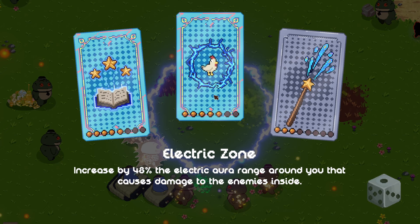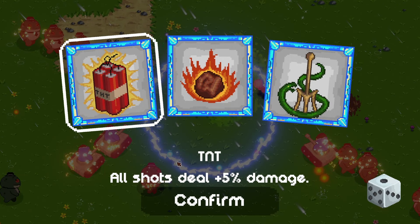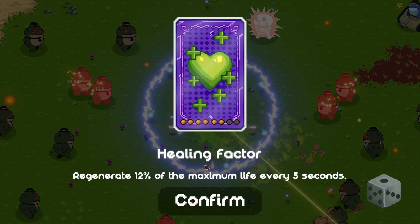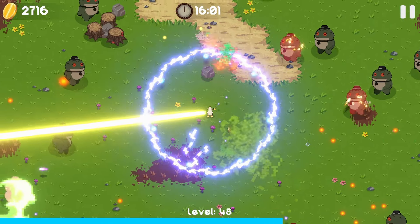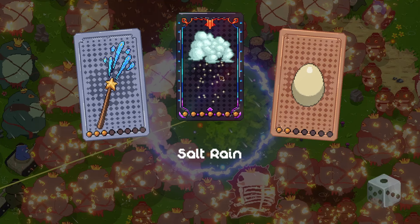I'm gonna try and max out our electric field if we can. We can increase all shot damage by another 5% - that's crazy. We killed another mini boss and we've got an upgrade for our healing, which is great. We're past 15 minutes and nothing seemed to happen, so maybe we're gonna last till 20. Look at those frogs - they're so big.